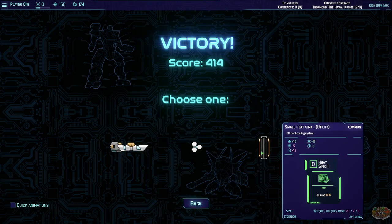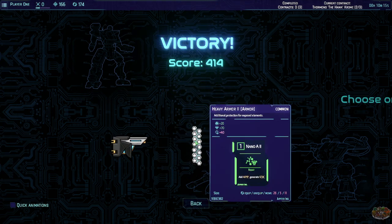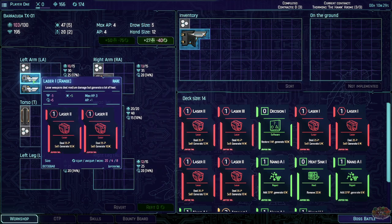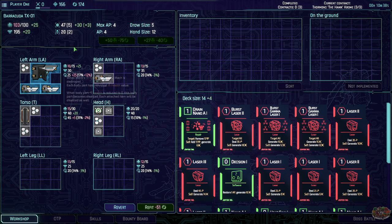From range — small heat sink, effective cooling system, plus 10 minus 5 armor, plus 12 whatever that is — additional protection for exposed elements. Burst laser — laser weapons deal minimum damage but generate a lot of heat. Burst laser targets all — what? I like it! It's worse, so a little more armor.